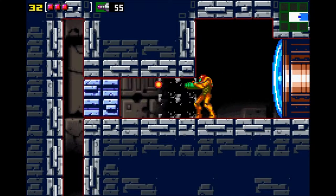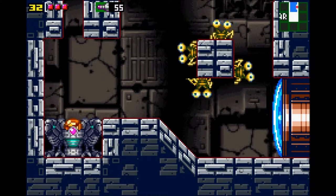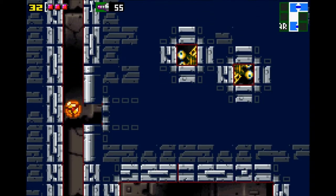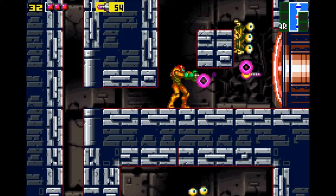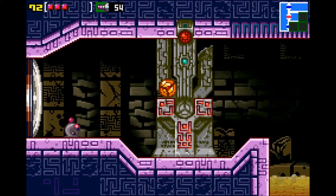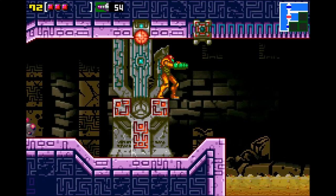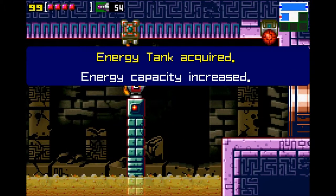This whole area here has basically one goal, and that is to start the machine. The machine in this case is those little conveyor belts that you've seen on top of some of these rooms. You have to turn them on by coming over here and falling right in here, so then you can use them and they take you across the screen. It's pretty cool.